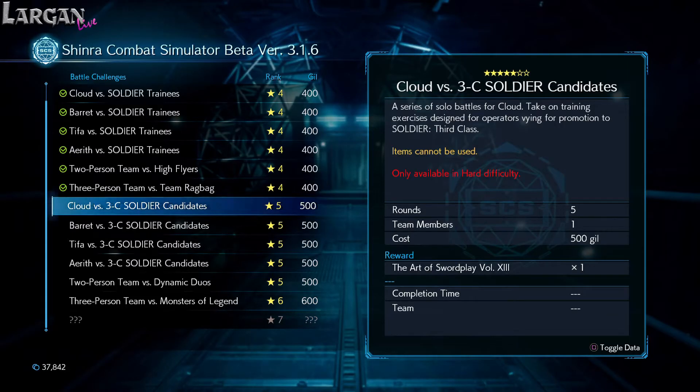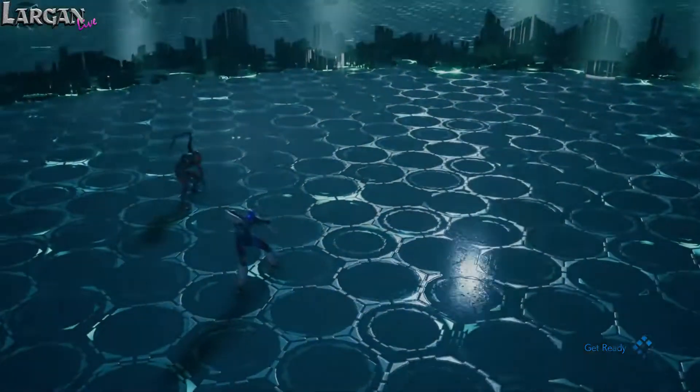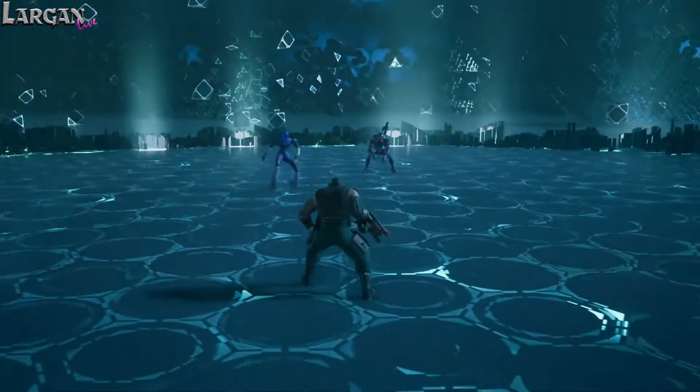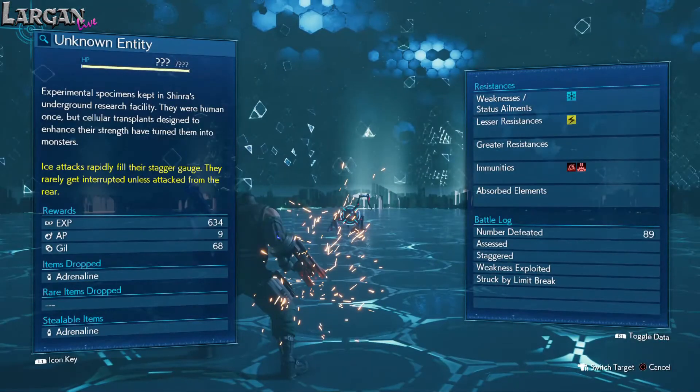The manuscript is the initial reward for the 3C Soldier Candidate challenge, available only on hard difficulty. Round one is against an unknown entity and an enhanced shock trooper. The unknown entity is quite easy to take care of, although if you're unlucky it can cast Funderger as its first attack.